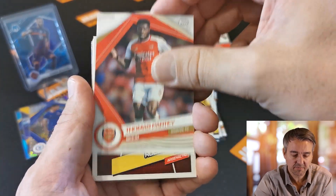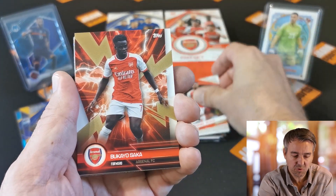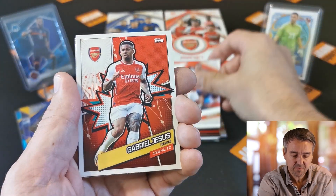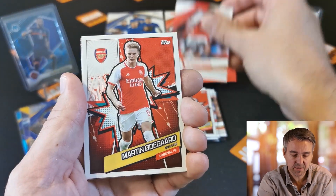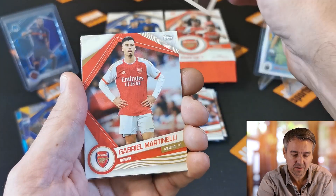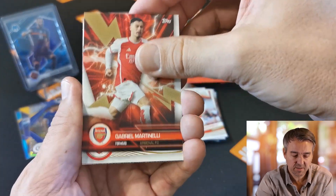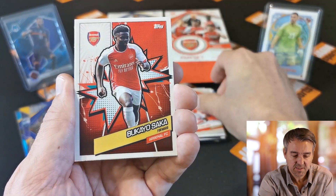Thomas Partey, Robert Pires, Jesus, Bukayo Saka insert, Gabriel, Gabriel Jesus, Saka base, Odegaard, Martinelli, another Martinelli insert. We're coming close to our hits — Saliba, Saka.